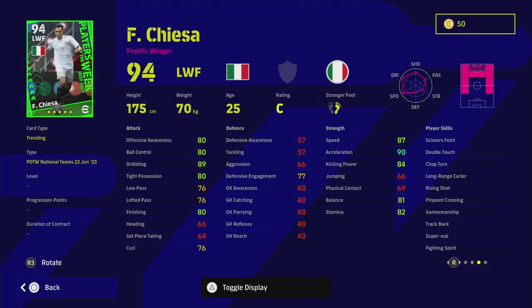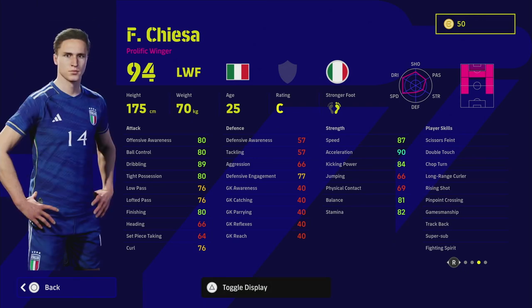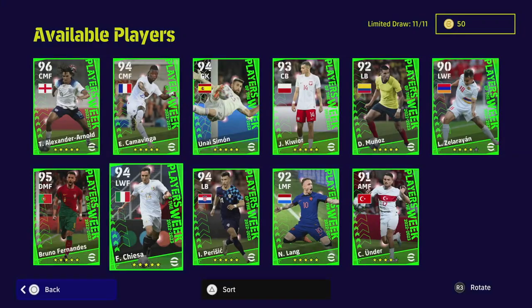One big thing going for Kiesa is that every one of his cards has super sub. This card has track back and fighting spirit, so if you're looking for a very hard-working right midfielder — I wouldn't even play him on the wing, I'd use his hard-working ability as part of a 3-5-2. He'd fit in perfectly with my squad if I spin for him. The only downside is he doesn't have one touch pass, but I'd bring him on after about the 60th minute and just go to town on the flanks.